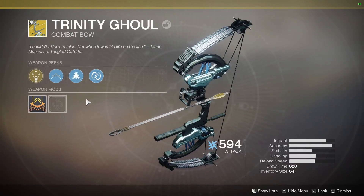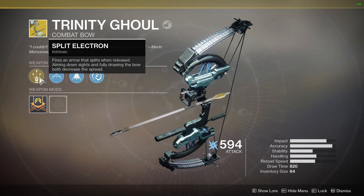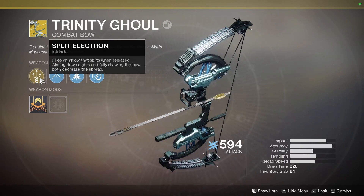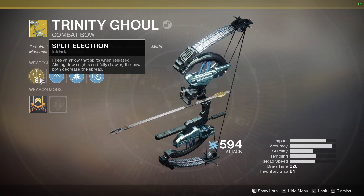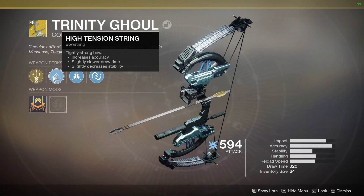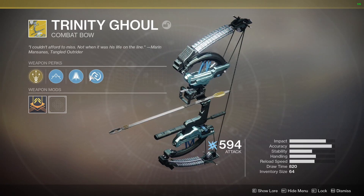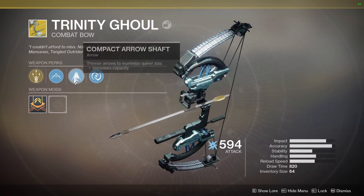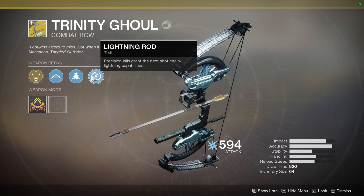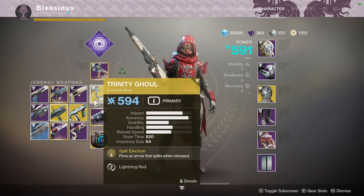So here's what this thing does. It has three arrows — Split Electron fires an arrow that splits upon release. Aiming down sights and fully drawing the bow decrease the spread. It's a high tension string, tightly strung bow with increased accuracy, slower draw time, decreased stability. The only thing that really matters is Lightning Rod: precision kills grant the next shot chain lightning capabilities.